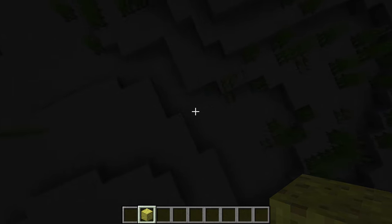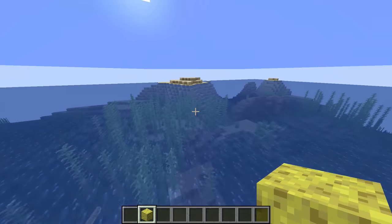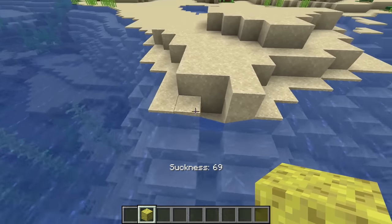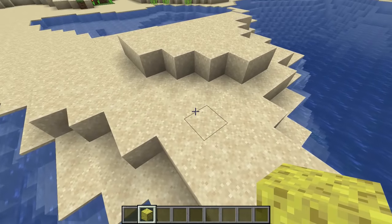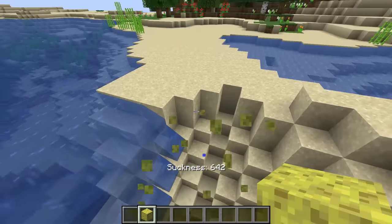This should be about a suckness of 5 million. Bam! Whoa! So, sponges being able to suck up water is cool and all, but what if it also sucks up action blocks? Well, this is what happens. This is really satisfying, I don't know why.